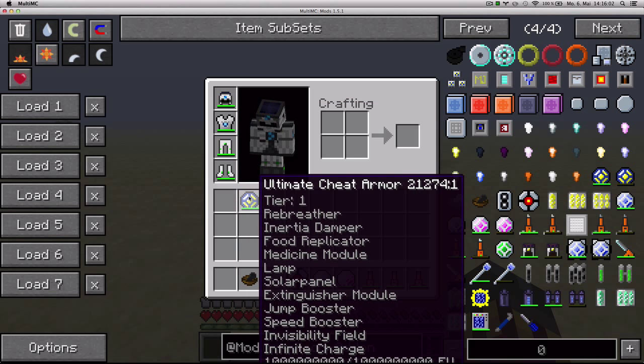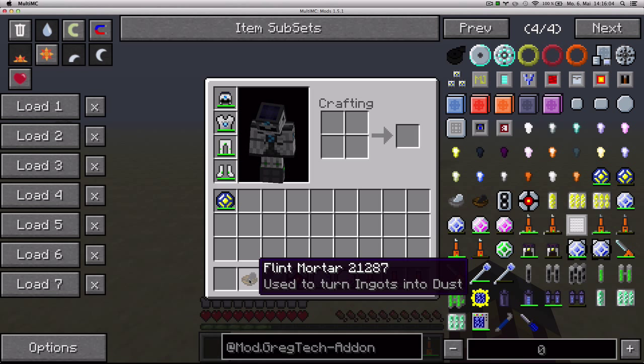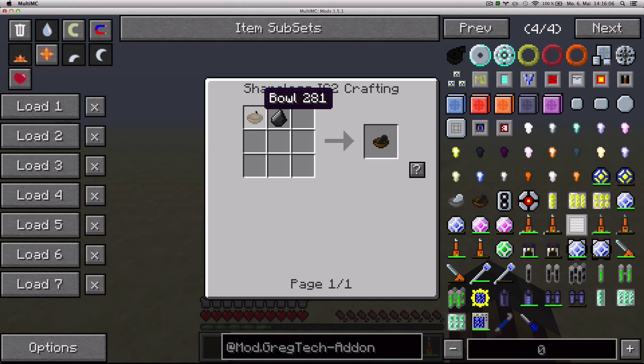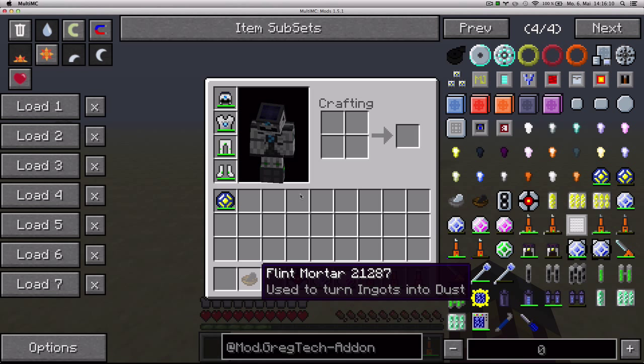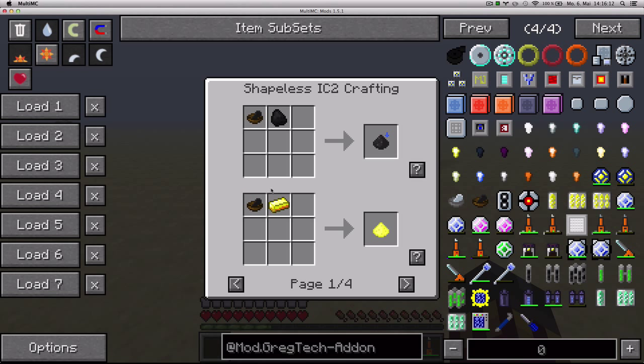Next up we've got the Flint Mortar, which you craft with a bowl and a flint, and you can use it to make dusts out of some ingots. It doesn't have a lot of recipes — just these four pages — and it's meant to be kind of like a low-level macerator.